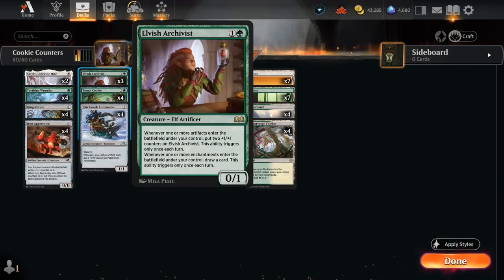We've got three copies of Elvish Archivist, which is pretty synergistic in this deck as it works with our plus one counter theme. Plenty of artifacts to enable it, so it can pick up two +1/+1 counters whenever an artifact enters for the first time. If an enchantment enters, we get to draw a card instead. We do have quite a few sagas in this deck as well as a few removal spells that can trigger the Archivist. Only playing three copies because drawing multiples can be awkward when we don't have enough artifacts and enchantments.